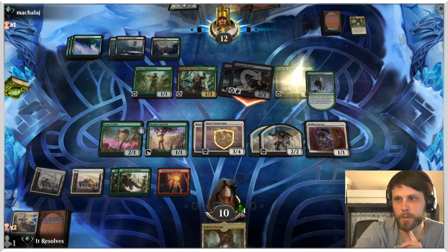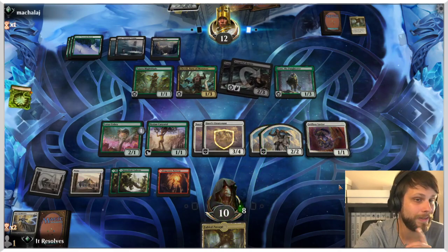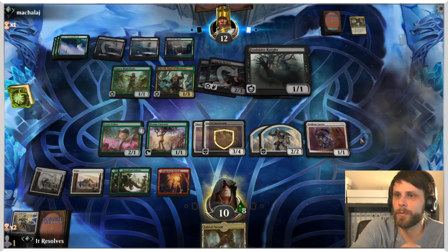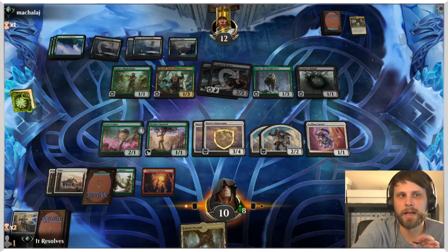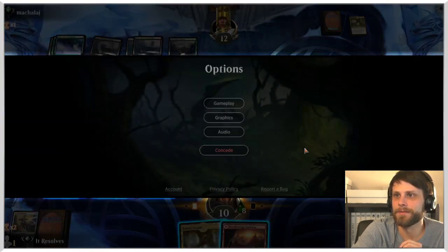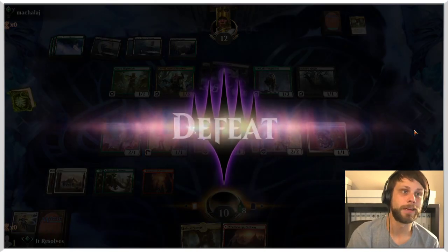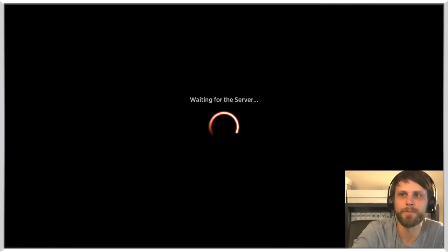That hits four more poison counters, which means we're a turn away from a loss here. We really need a good card off the top — Winota or Blade Historian would be ideal. That is not it unfortunately, so I'm just going to concede. That was just unlucky drawing — there's nothing you can do about it. I don't think we played terribly wrong, I could have sequenced things slightly different, but given we had just drawn a bunch of lands we were playing everything out anyway.